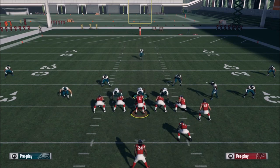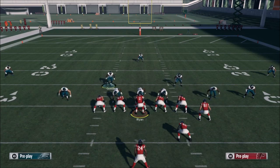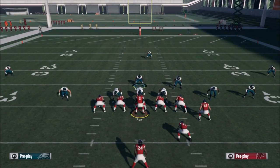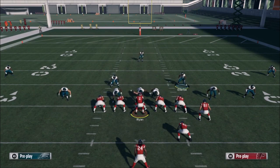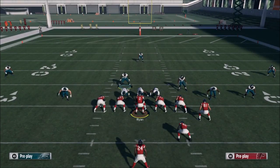With this setup, if he runs up the middle, I've got three guys stuffing the center so well that the running back's probably going to go nowhere. On outside runs, you can't go backside because Kendrick has it. If he runs to the other side, that's where I have to worry. As the user linebacker, I'll typically take that spot to fill the gap on the strong side. I leave Kendrick by himself and act like a user middle linebacker, mirroring where the ball goes.